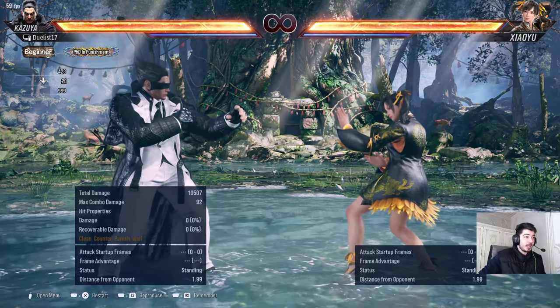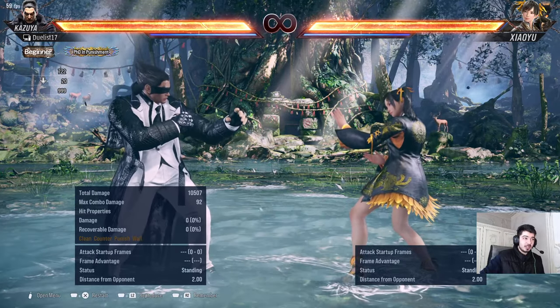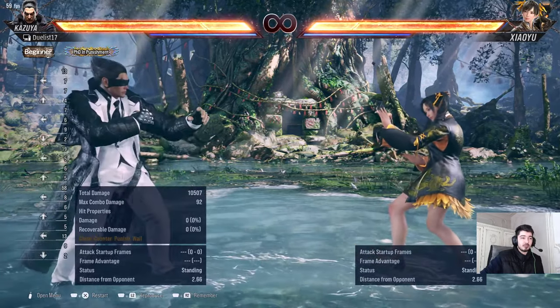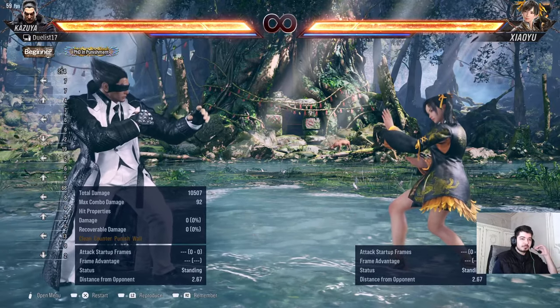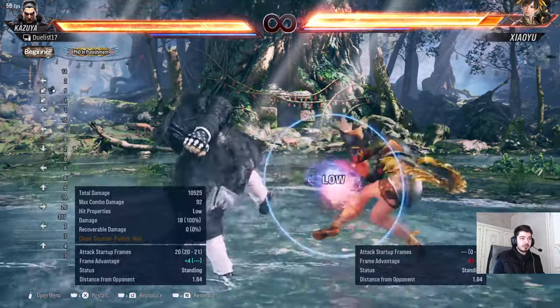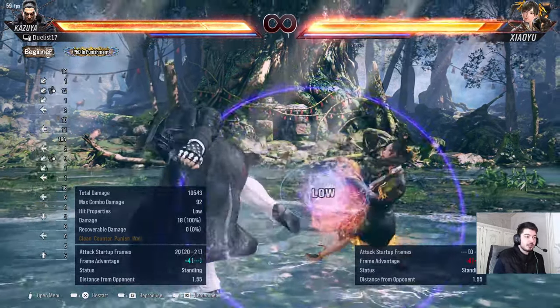Okay, we are actually done with mids — that took a while! This is going to be a long video because I wanted to make an actual thorough guide covering most of Kazuya's usable moves. Now let's talk about the lows. The main low for me is down-back four — this is my favorite low, one of my favorite moves.